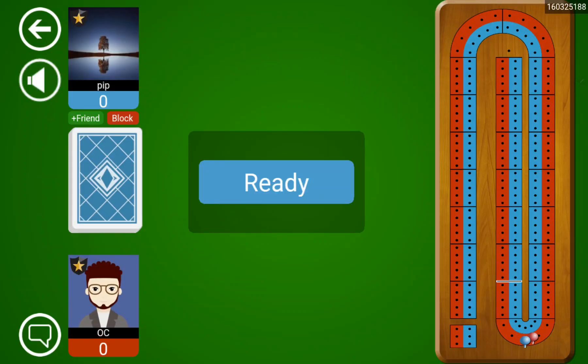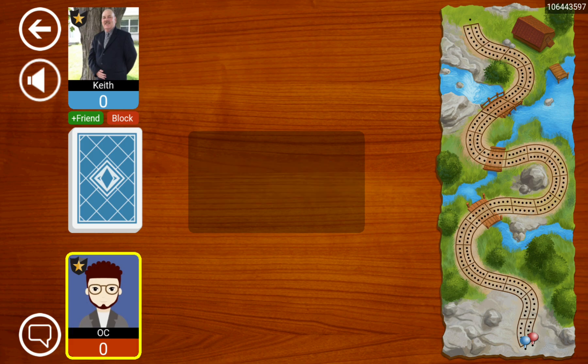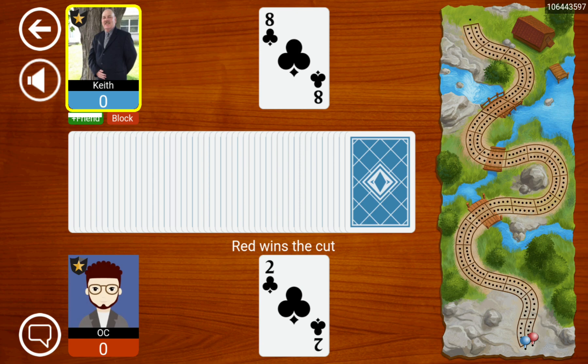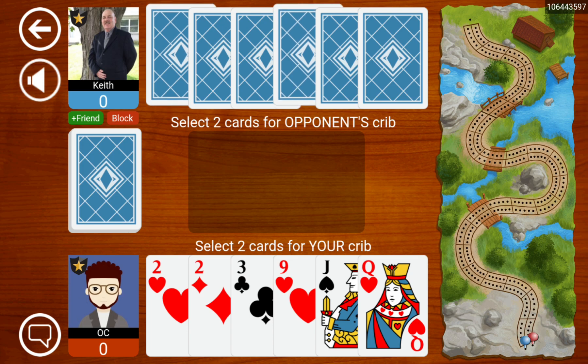It's time for a little bit of daily cribbage with Keith. Let's get going. Looks like we might be the dealer today. Very good. And we start off nice and strong with 2-2-3.